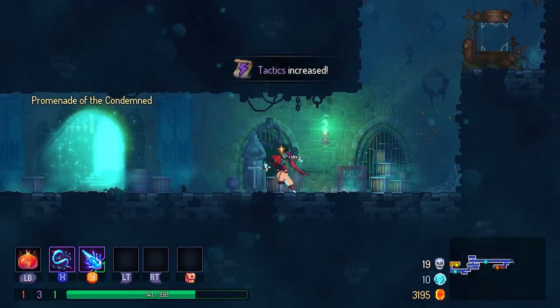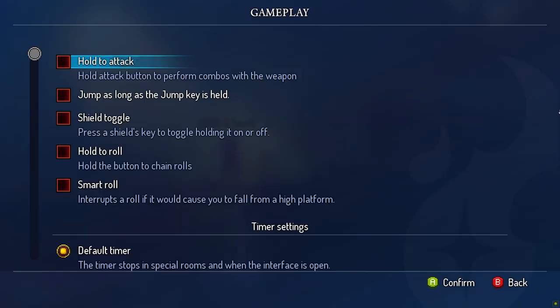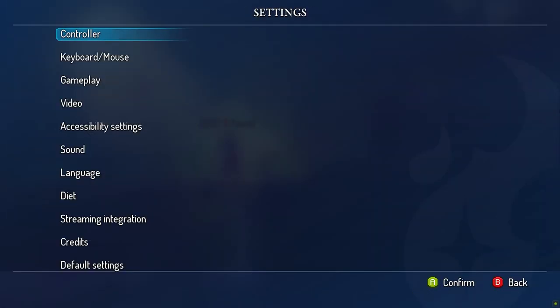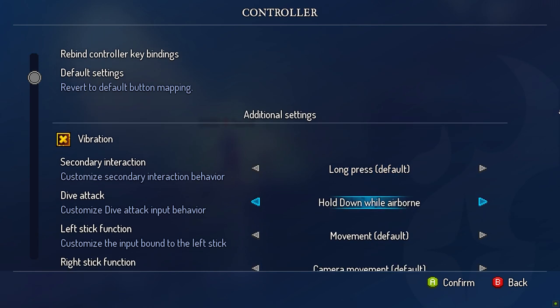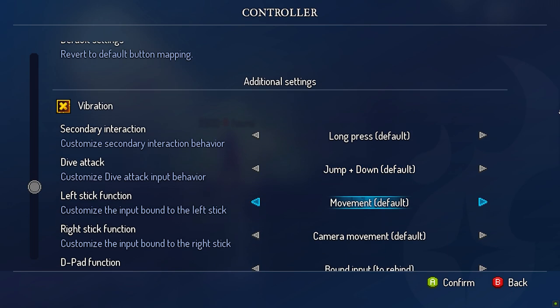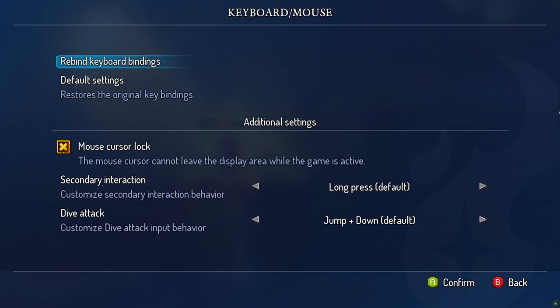So, let's run through the options we're introducing and why we're adding them. First up, we have a range of options to help players with mobility issues. These include holding the button to use your second jump, hold to roll, customisable controls for actions that require a long press or a button plus joystick action like the downward smash move, plus a toggle option for using the shield instead of requiring a long press.